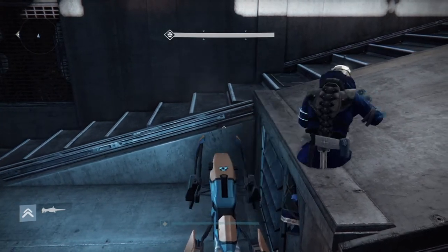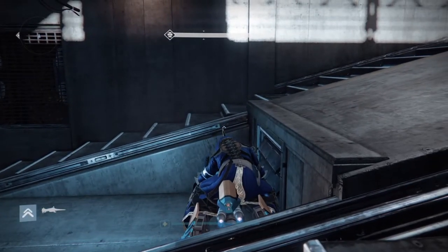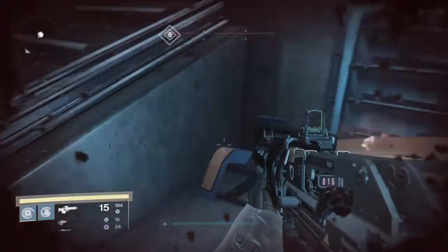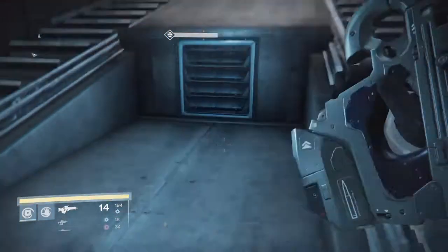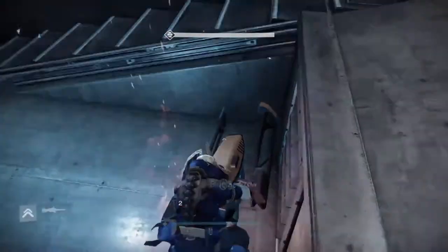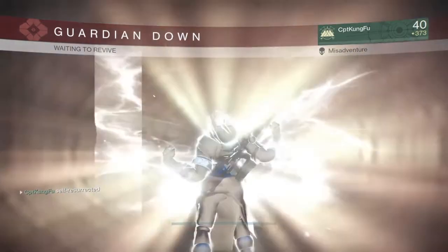Here's how it works. You have to throw your fusion grenade on your sparrow while holding Square on PlayStation or X on Xbox to get on your sparrow at the same time. Then hop off the sparrow, but when you get off you have to get off on the side that the vent is on — in my case it's to my right. If you time it perfectly you'll get off your sparrow as your grenade detonates. The grenade should kill you, leaving your ghost on the other side of the vent. Then you can self-res and presto, you'll be on the other side.